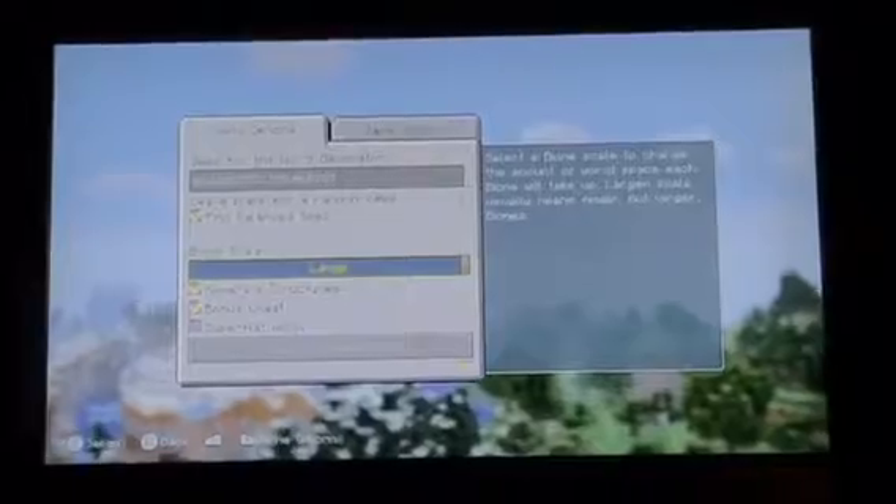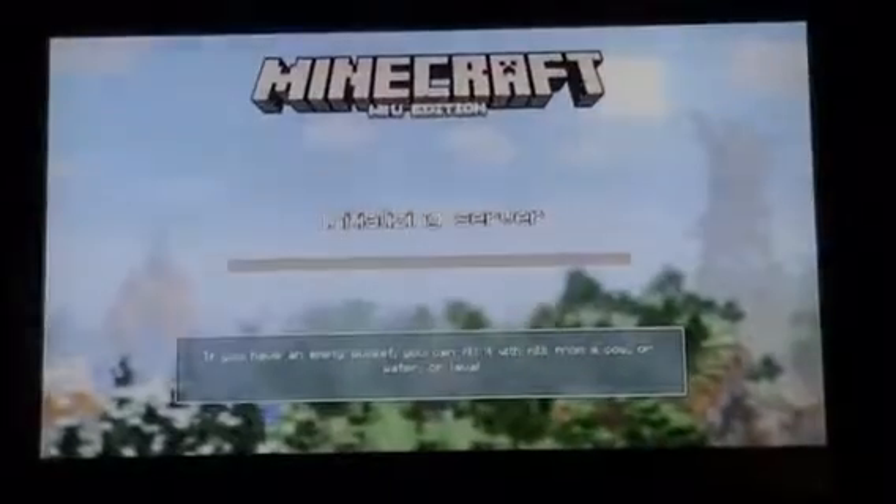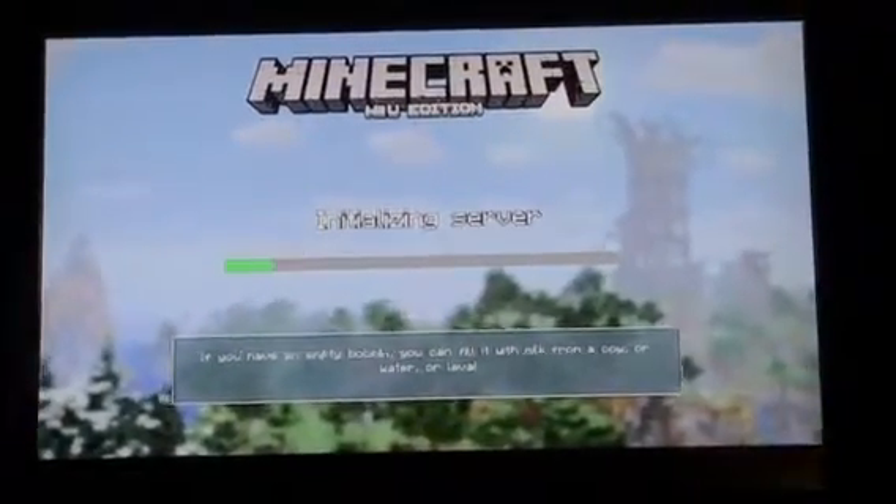You have to have the biome scale on large, and you have to have bonus chests on and flat balance seed on. You have to change it — it's already set as a survival island. It's a seed.